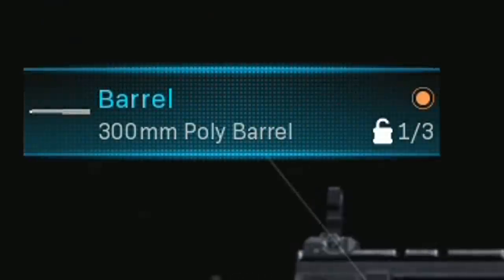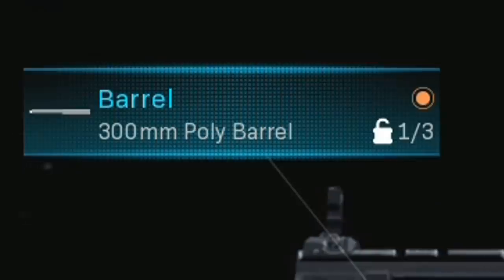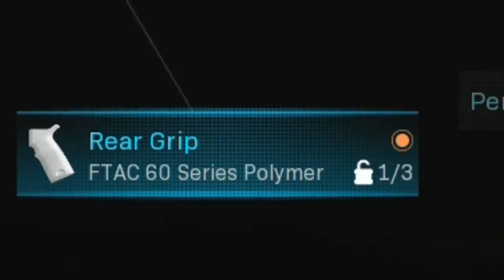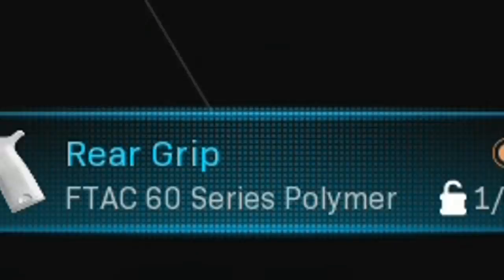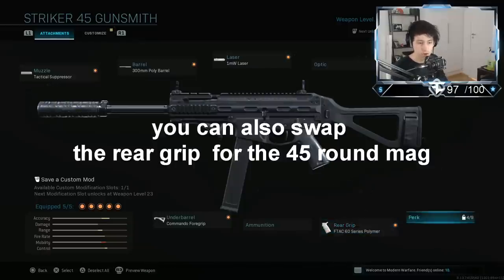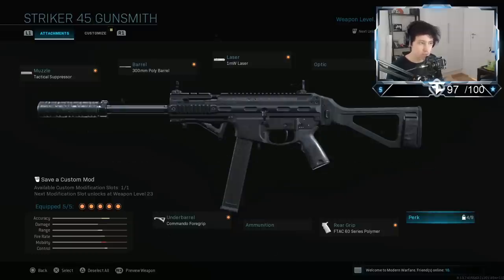This seems to be the best class setup for this. You run the tactical suppressor, the 300 millimeter poly barrel, the laser, the commando foregrip, and the F-TAC 60 series polymer rear grip. This seems to be the best class setup. The only thing I might change is taking off the laser and throwing on Sleight of Hand simply for the faster reload, because that way you can just reload and get right back in the action. So that might be the only thing I'd change, but other than that this seems to be the absolute perfect class setup for this gun. It is really, really good.